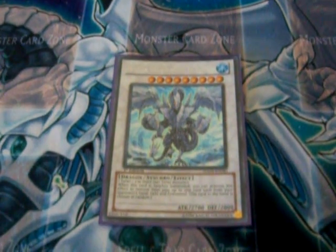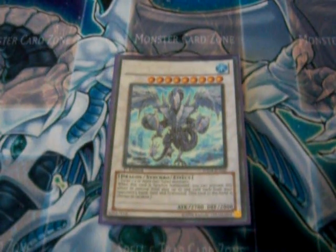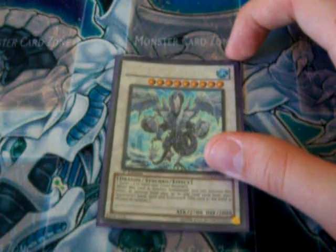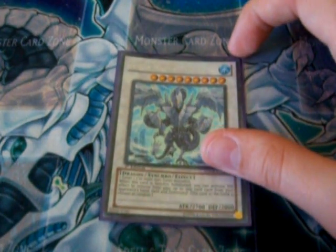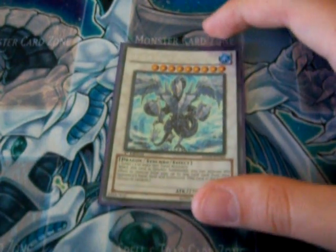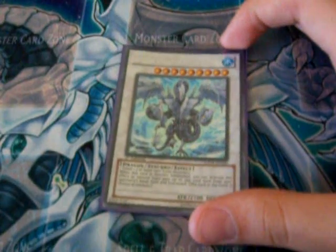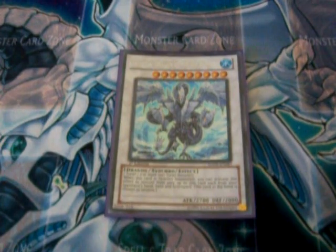Trishula's effect is that when it is synchro summoned, you can remove from play one card on your opponent's field, one from their hand, and one from their graveyard. The card from the hand is random. So Trishula makes your opponent minus three. You use three or more monsters to synchro summon Trishula, and then you open up a maximum minus three.